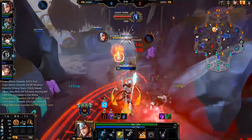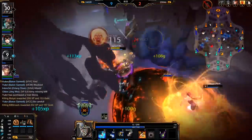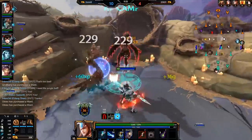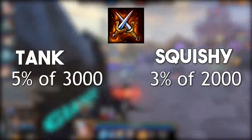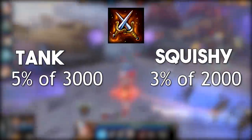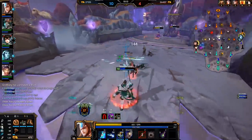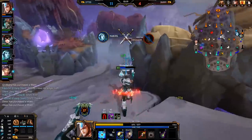Having those three items combined makes melting tanks easy, since extremely high pen combined with 5% max health damage means you shred very quickly. However, similarly to Titan's Bane, Qin's Sais builds are naturally weak against squishy targets due to a double-dip effect — you're dealing a lower percentage of health and squishies have less health to begin with. For example, 5% of 3,000 health against a tank is 150 damage, but only 3% of 2,000 health against a squishy is just 60 damage. So you have to be careful choosing between a Qin's pen build versus a crit build — crit works extremely well against squishies that get burst in 3 autos, but without double percentage penetration and Qin's, you will struggle against tanks.